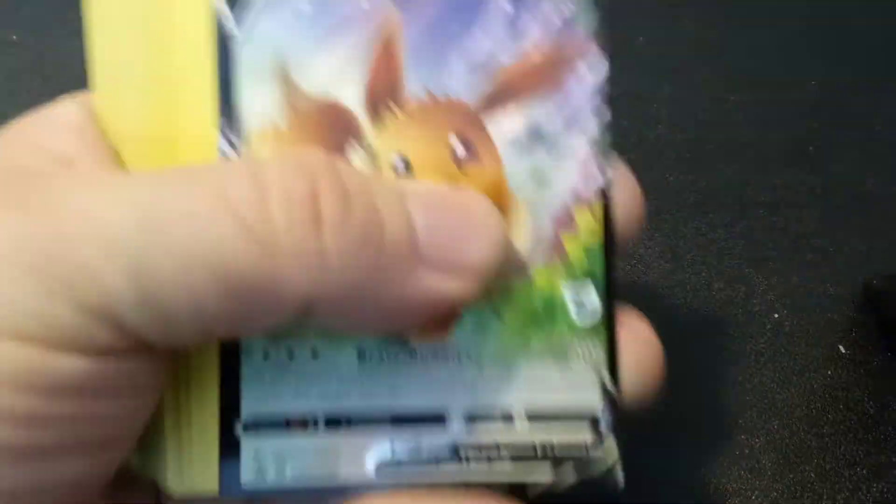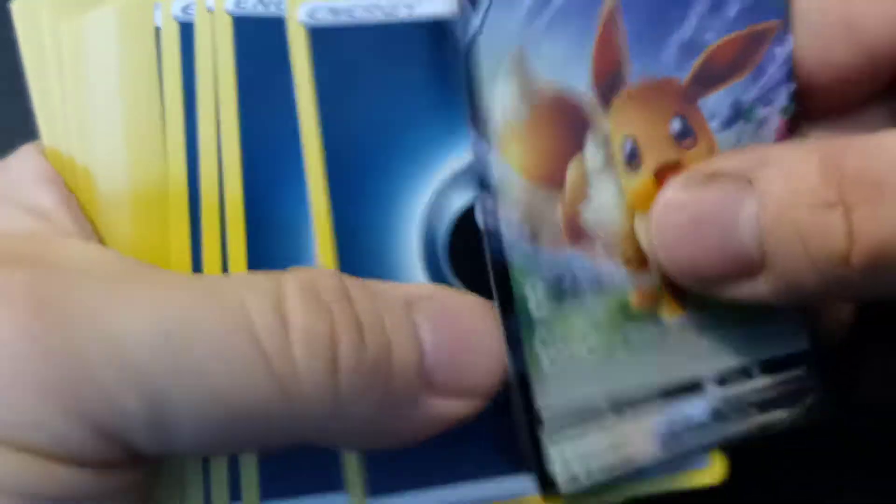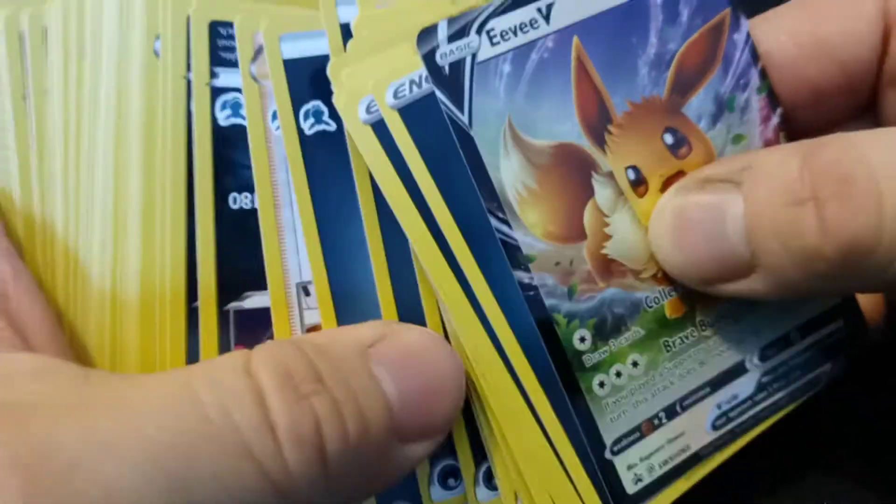Now I'm going to open the Eevee deck and save the Cinderace one for last. I'm hoping there are some Eeveelutions in the Eevee deck — that would be really cool. You'd need a decent amount of Eeveelutions to make this deck really work. We got the Eevee V card. Wait — there's a dark energy card, so there has to be an Umbreon in here. It looks like this is a dark-type deck.